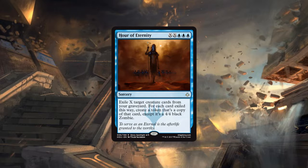Next card is Hour of Eternity — XX blue blue blue for a sorcery: exile X target creature cards from your graveyard; for each card exiled this way, create a token that's a copy of that card except it's a 4/4 black Zombie. Exiling one creature card is essentially five mana. Exiling two is seven mana for 8/8 in stats. Three creature cards is nine mana for 12/12 in stats — it ramps up in power.